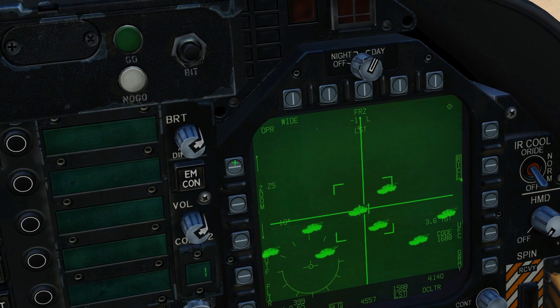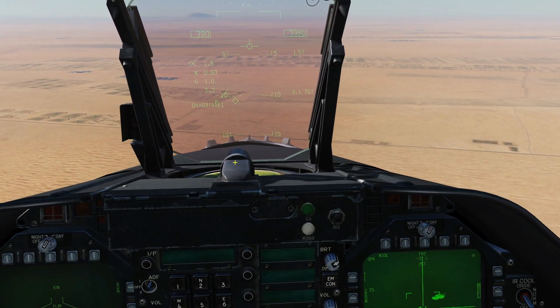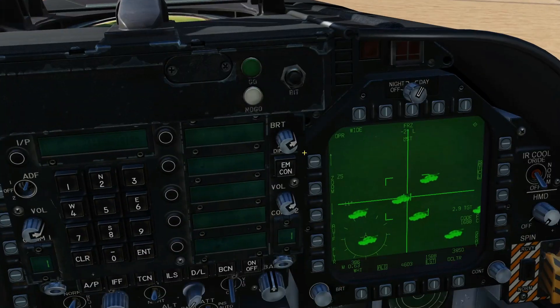I can zoom in and convert that into a target point with TDC depress. That target point is now on that target, and if I had weapons — which I don't — I could go and drop. I hope that was useful, see you later.